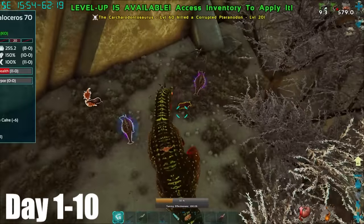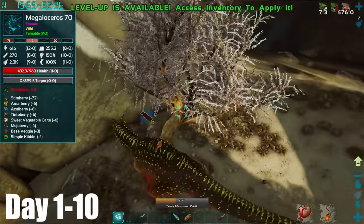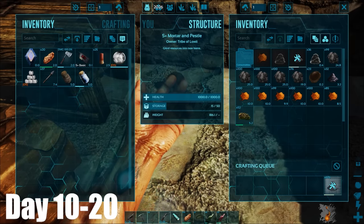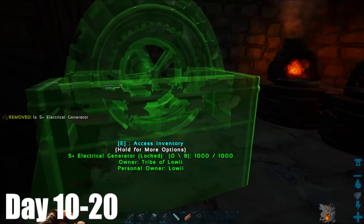The next part is super easy. You just kill a lot of things without taking damage, and that's how you get 100% taming effectiveness. Day 10 started with, you guessed it, more gunpowder production. It was now time to move onto electrical stuff, so I built and placed this generator.